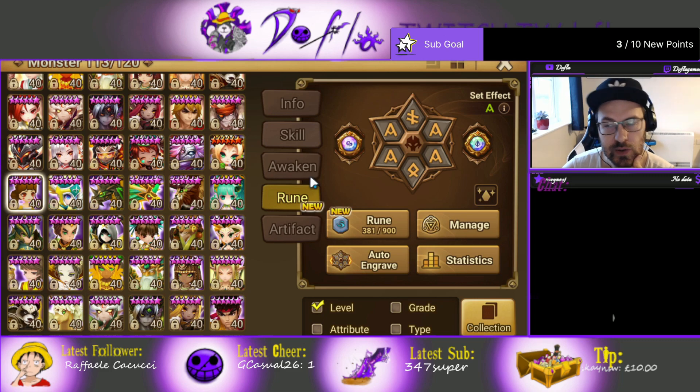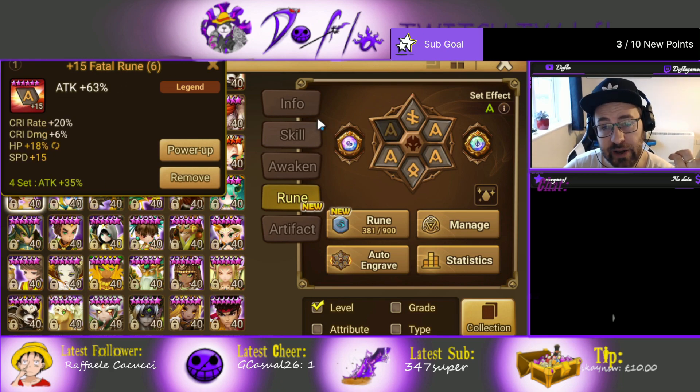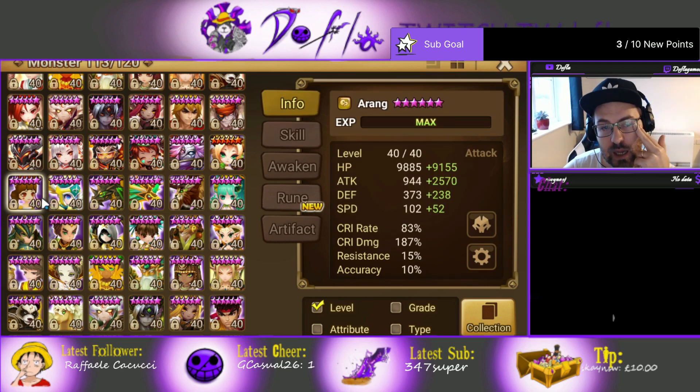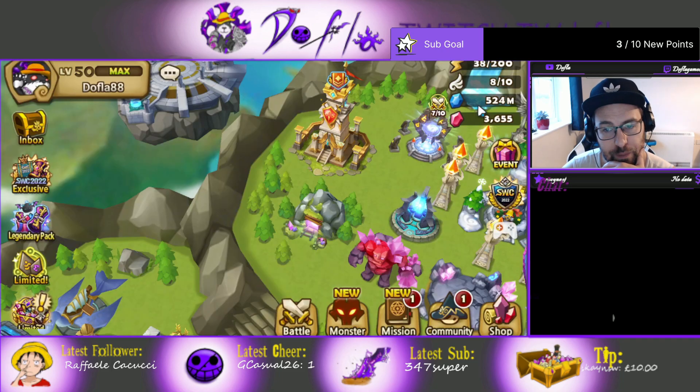If you don't have Lucian you can use Sigmarus for Giant B12. You need an AoE so the first and third waves get cleared as fast as possible for a faster run. The runes: I went Fatal, you can go Rage — up to you. Focus on crit rate, attack, crit damage, and try to get 85% crit rate so she always crits on the giant. She probably should move last or before Crow, because she puts a decent amount of debuffs on the enemy and then Crow can actually one-shot the giant.